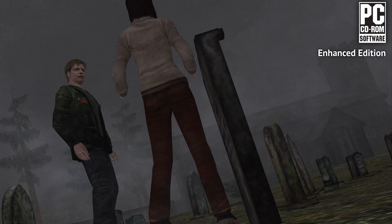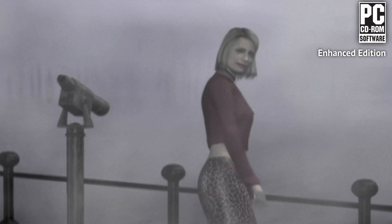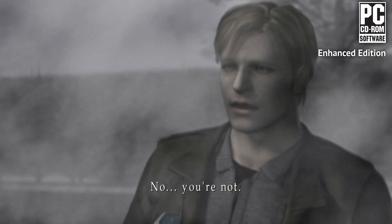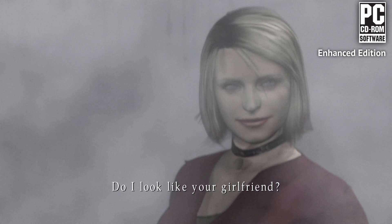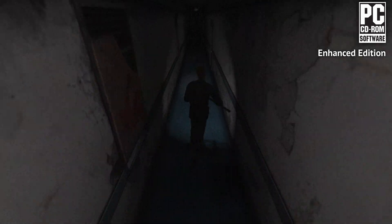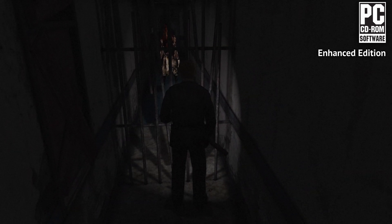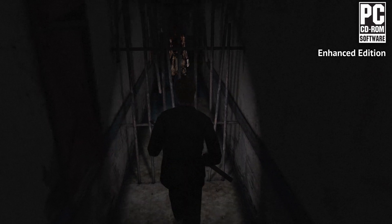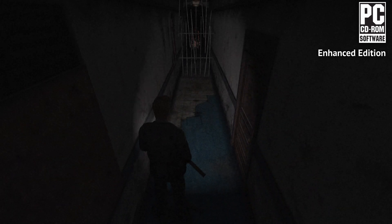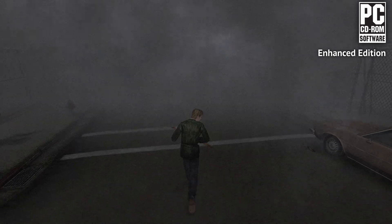With the Enhanced Edition mod, the PC version surpasses all other options in terms of visual quality and modern conveniences. It makes the PC version the definitive way to play Silent Hill 2 today. The only minor downside is the FMV cutscenes, which are still 30fps. The settings I used for this video were all at default, with the resolution set to 4K and the frame rate set to 60fps. After evaluating all the options, it is evident that the PC version with the Enhanced Edition mod offers the most superior and immersive Silent Hill 2 experience on PC.